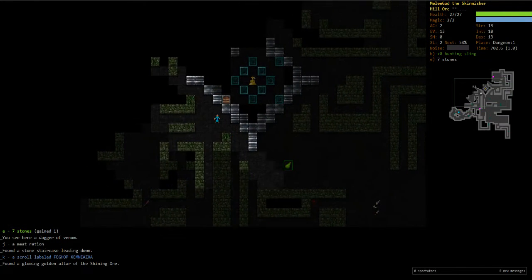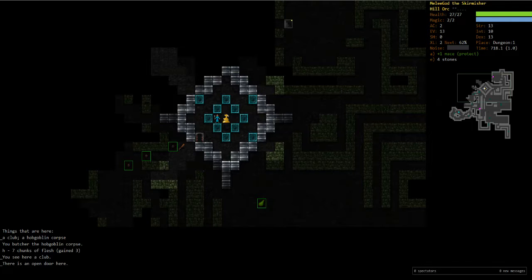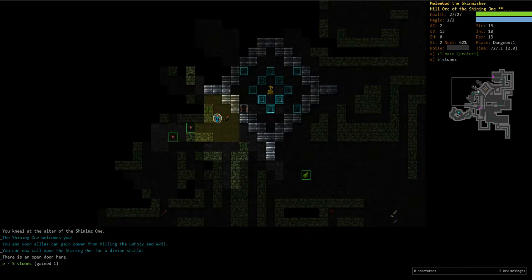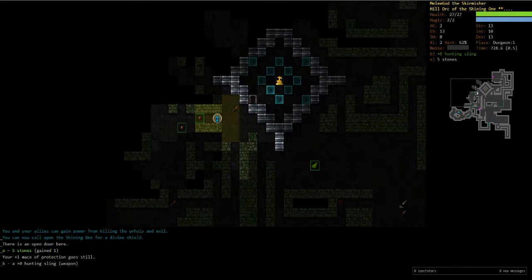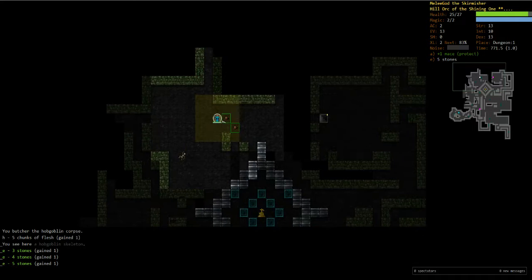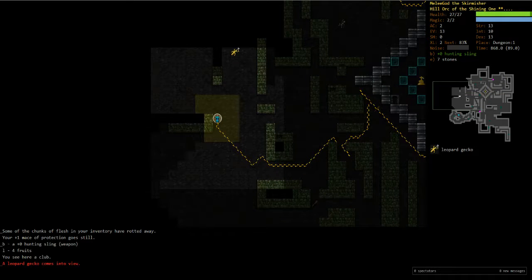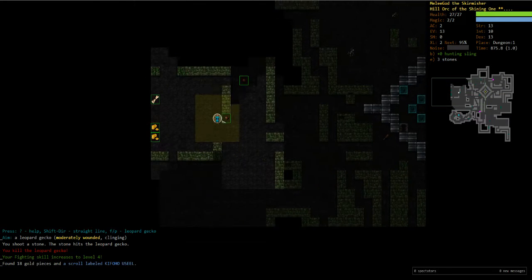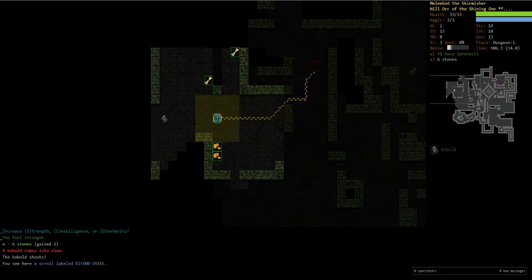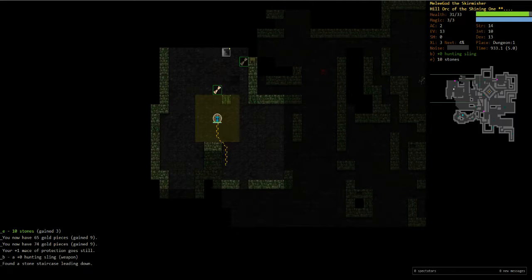That's The Shining One, and that is super early too. We're actually going to take that because this is a really early Shining One. The Shining One is a lot better for 15-rune extended runs, but this early on it's going to give us a nice little boost — especially with the mace of protection and the Shining One's healing from killing enemies. We've got a very nice start right now. I don't see us having much problem in the early game. We're going to continue to pump Strength like we usually do.